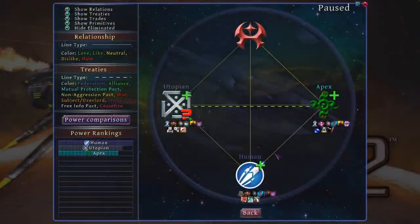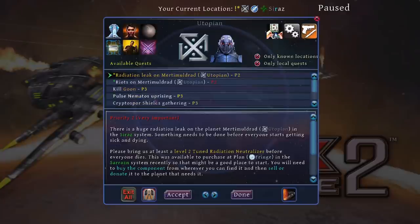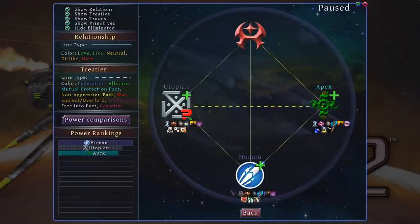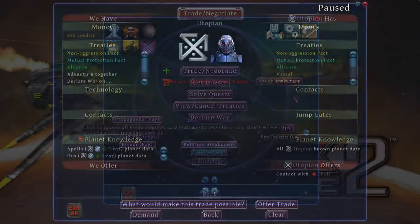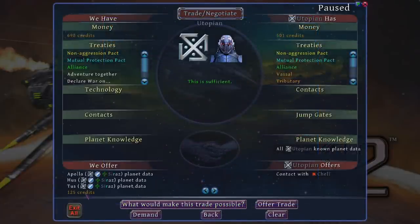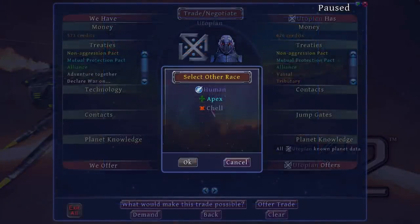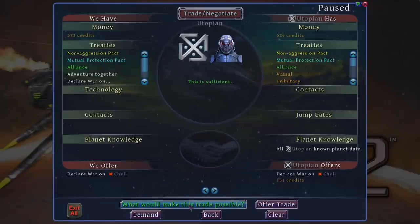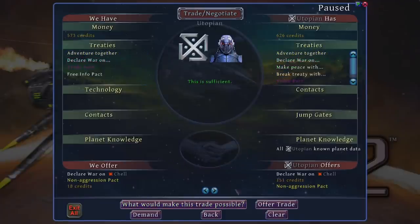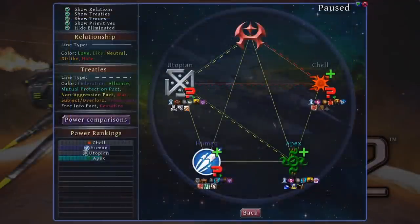So I get questing for a while and explore, discovering the Utopian faction who seem to have a non-aggression pact with the Apex. After a while I find out that the Utopians have made contact with another race called the Chell, and I buy the contact details to find that the Chell and the Utopians are at war — a great opportunity for us. I offer to declare war on the Chell and sign a non-aggression pact with the Utopians in exchange for some bonus credits, and they accept. The Chell are currently stronger than the Utopians, but with my aid I think we can swing the war in their favour.